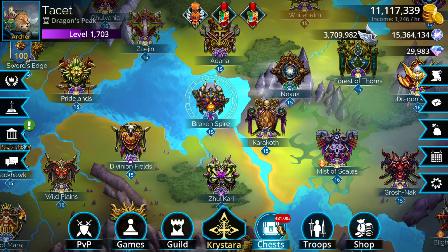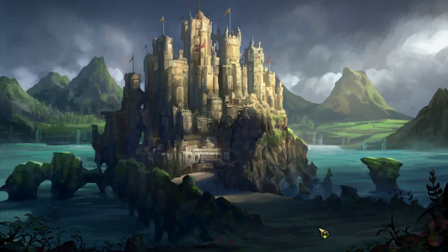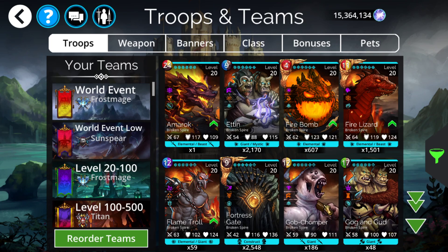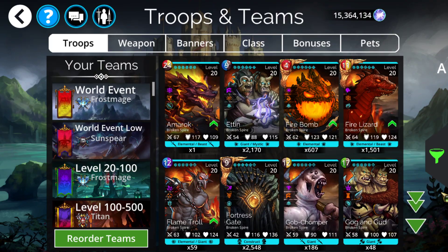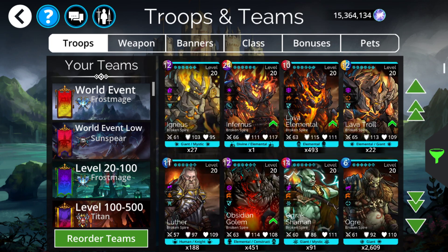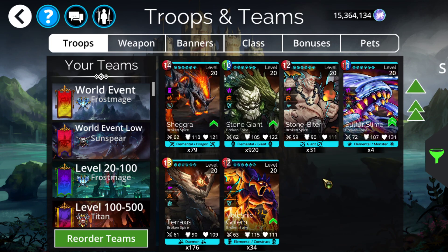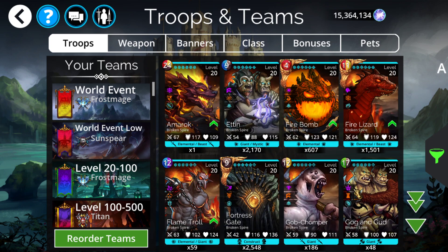As far as the Event Key drop table is considered, it is a Broken Spire event, and oddly enough, this is probably the last and only time I can say anything you see underneath Broken Spire under Show All is actually available. There is not a single thing here that is locked — everything here is in the Event Key drop table.